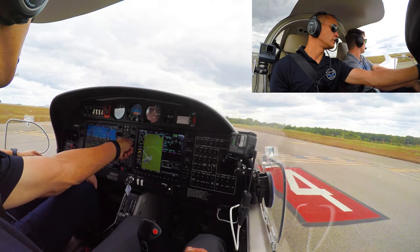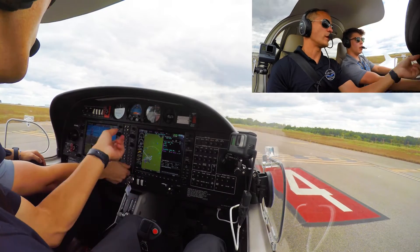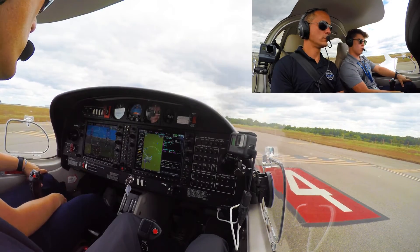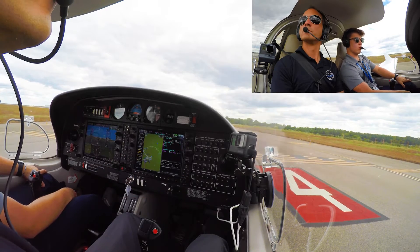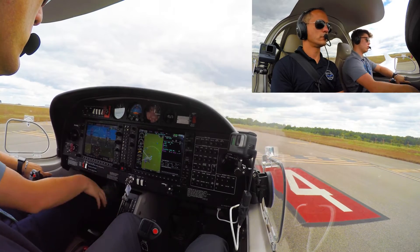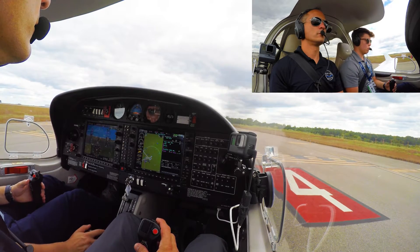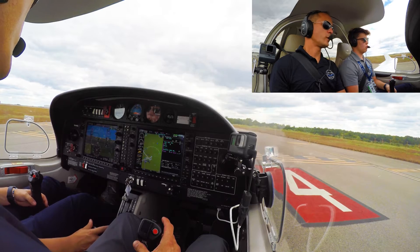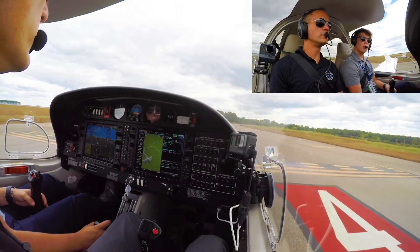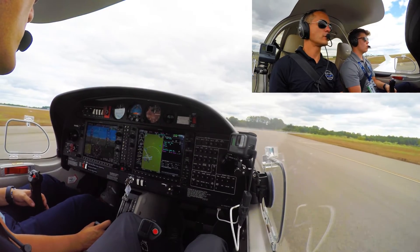Runway heading. It's good. She said climbing at or below 2,000. Server 3A2, conduct departure, over departure 3A2. 7244 Bravo Lima, wind 340 at 7, runway 4, clear for takeoff, runway heading. Clear for takeoff, runway 4, runway heading for 244 Bravo Lima. Projector is clear, runway is identified. Let's do a normal takeoff.